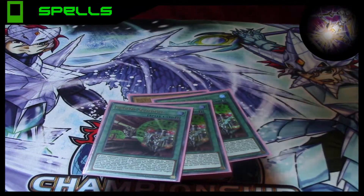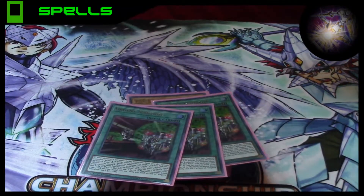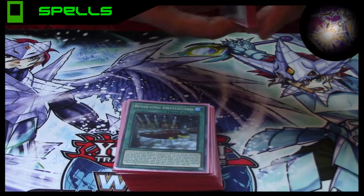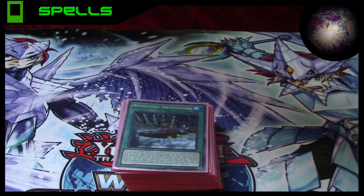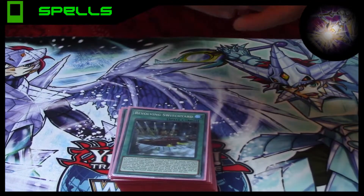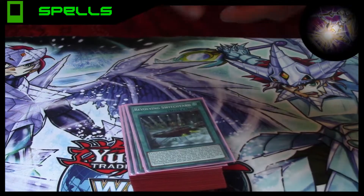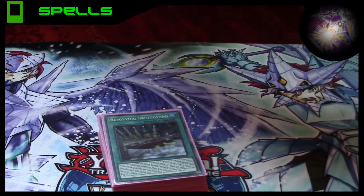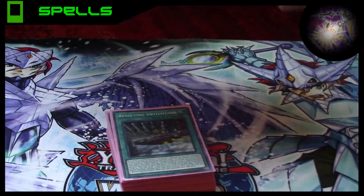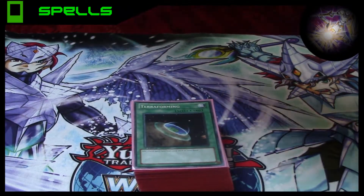For the spells, Triple Urgent Schedule — summons two out of deck. It's the only thing you really care if they Ash. Triple Revolving Switchyard — it has two effects. When you summon, it Special Summons a Level 4 Earth Machine from deck. You can't deal Battle Damage that turn, so you just Special, make Gustav Max, clear board. Or you can discard a card and add a Level 10 Machine from deck to hand — that's usually what its utility is. We play two Terraforming; Revolving Switchyard is too important for the deck to not play it.